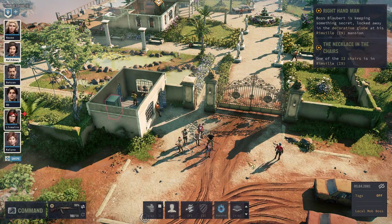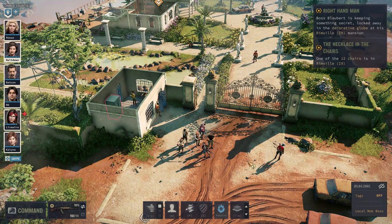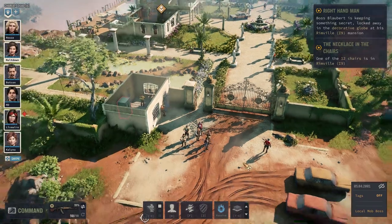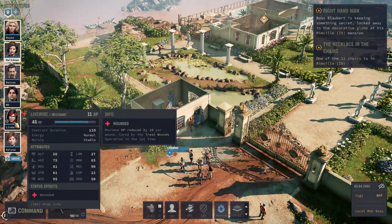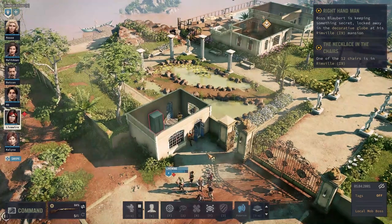Hey, RetconRaider here, and welcome back to Jagged Alliance 3. Today we tie up some loose ends around Fleetown and then set our sights further south. We've got a whole other settlement just across the river, not to mention a second mine, a stray diamond shipment, a certain prisoner we've been asked to recover, and so on. Though a lot of that stuff we won't be getting into until future episodes.